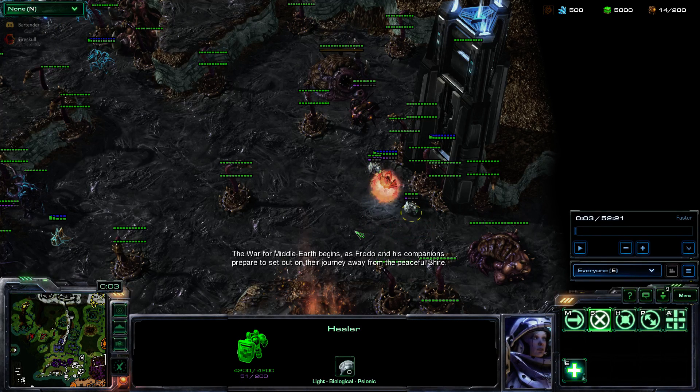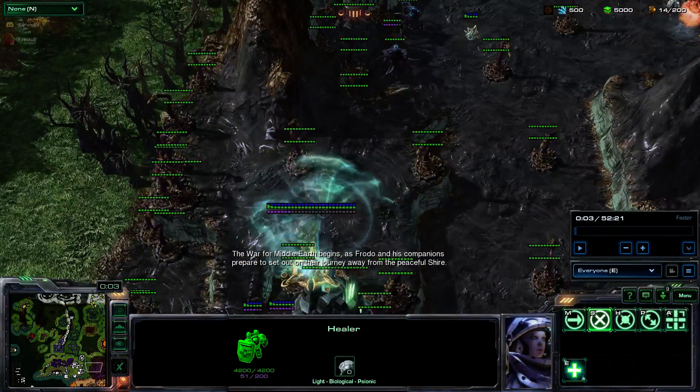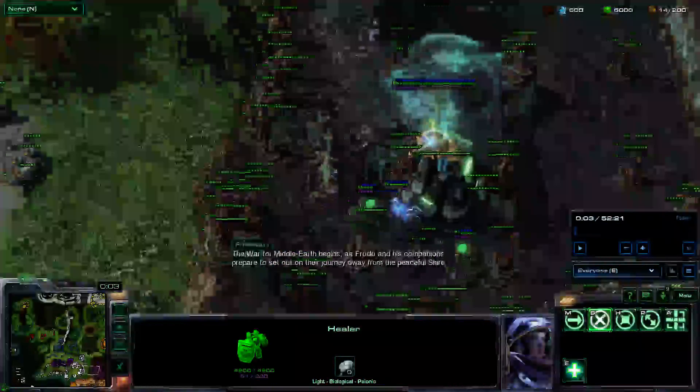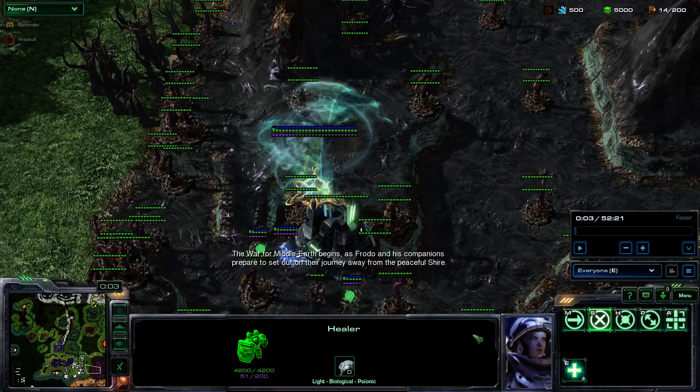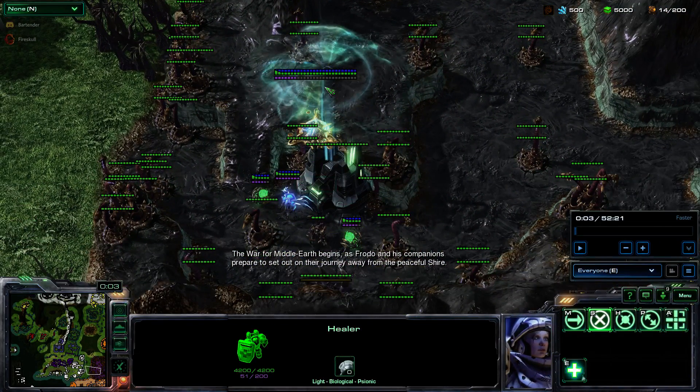You have two healers to start with and they are very important. This mode lets you build more, but you don't want them to be in harm's way. Usually you'll keep them in the back — maybe around here if you're attacking over there — then when your heroes are done attacking, you bring them back and get them healed.